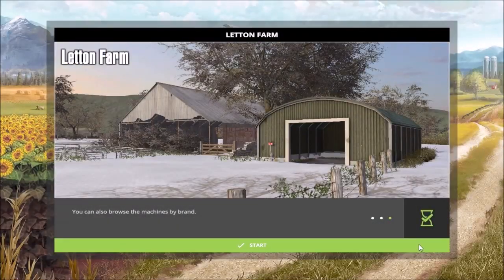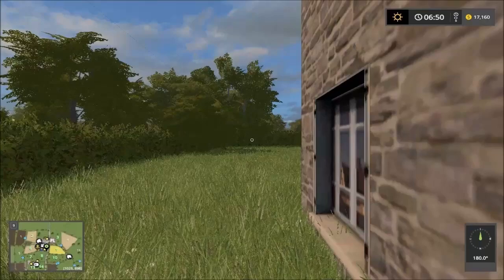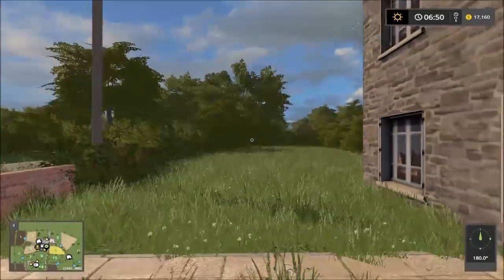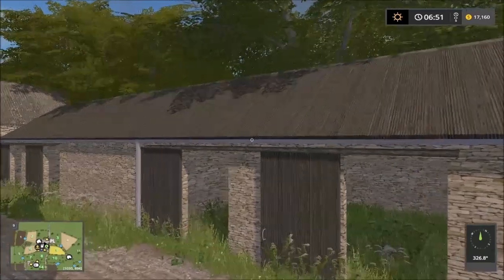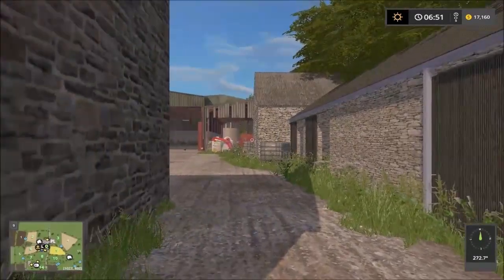Hello everybody and welcome back to another map showcase. Today I'm going to showcase a map. Let's head in and take a look at the map. Here we are on the map — we start off right beside the house. As I walk out a bit, we're at the main house and there's a wall there. Let's walk to the house.